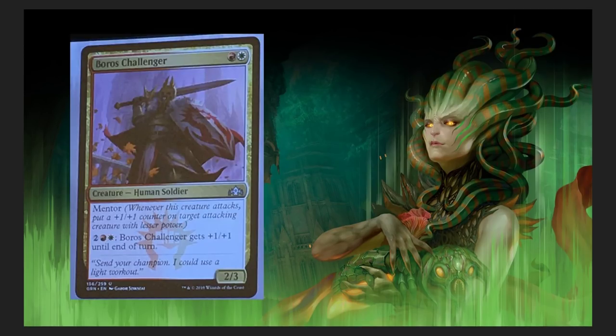Next up, Boros. Boros is going to be hitting heavy. It has the Mentor mechanic, and also for four mana the challenger gets +1/+1 until end of turn. It's a 2/3 uncommon — only a two-drop. That's a pretty good two-drop, but it's two-colored, which is the reason why. Not bad at all.